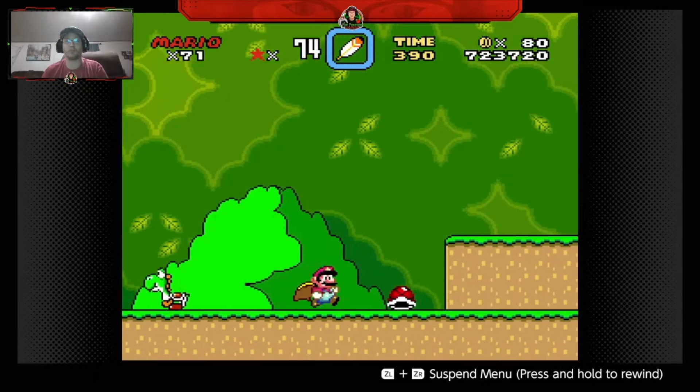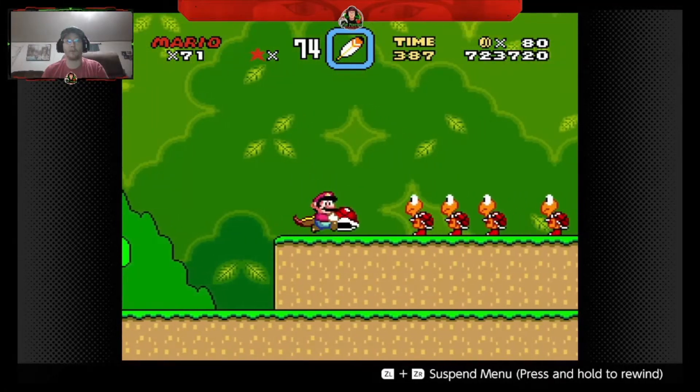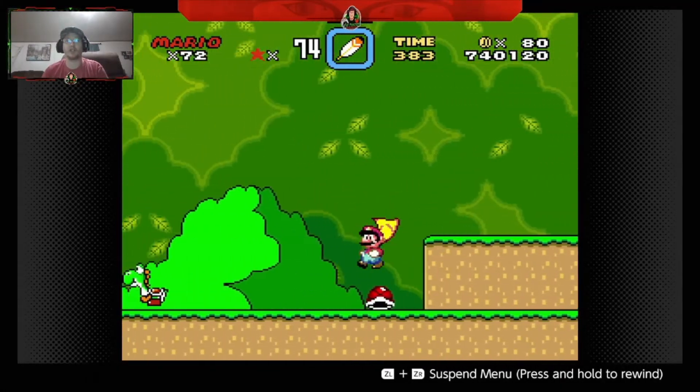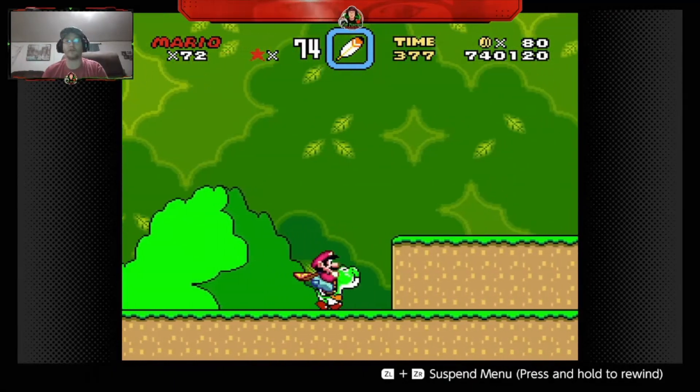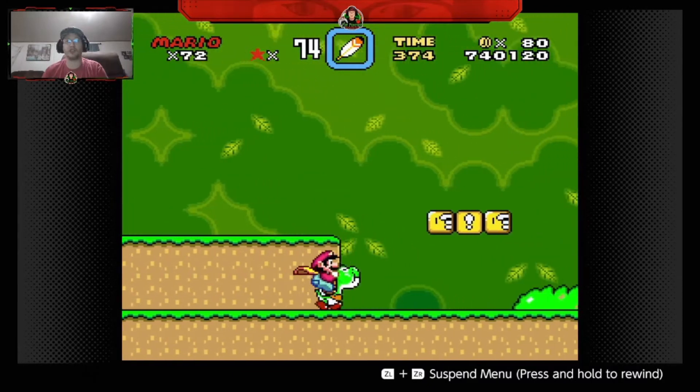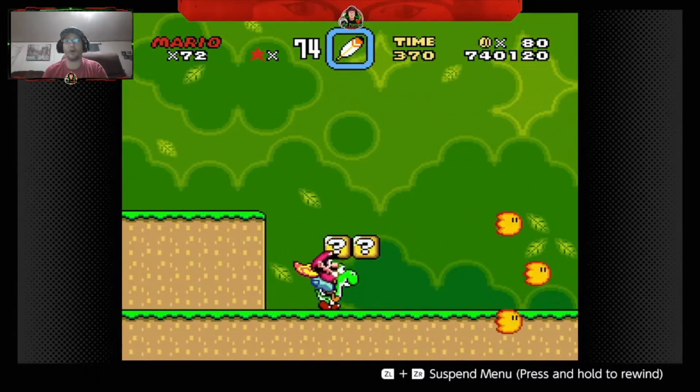To do that, take the Koopa shell, hop up, and launch it to kill all of the Koopas. If you do that and follow the shell so you can see each and every one of them, it will give you a one up.